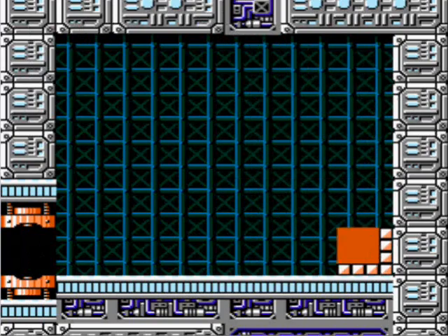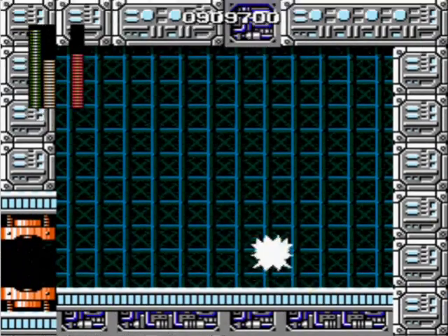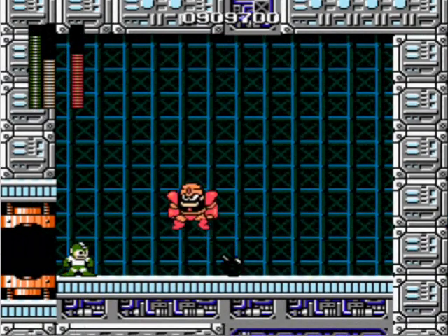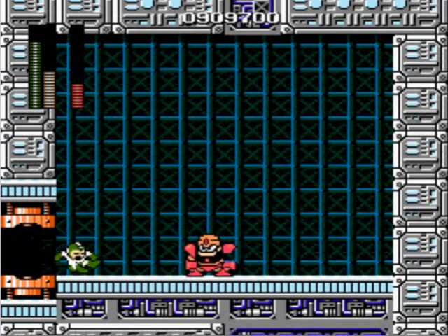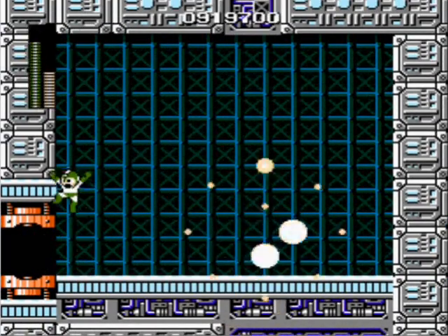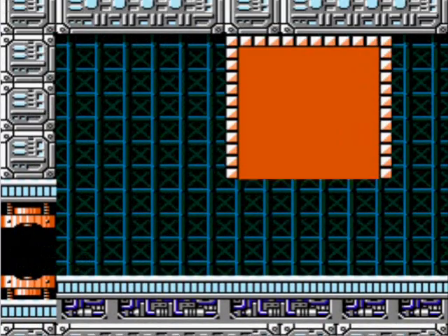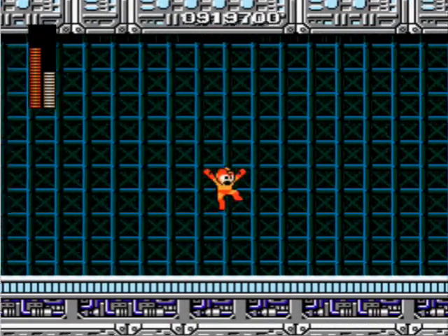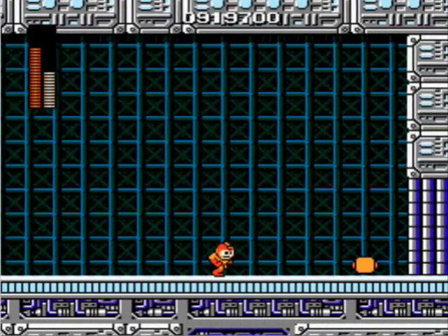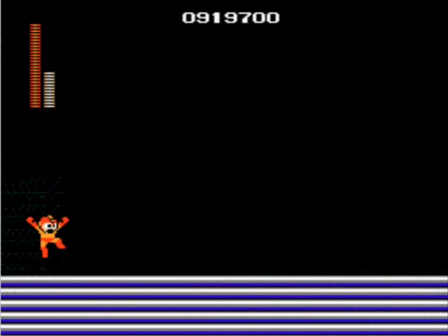And then we got the ever-wonderful Guts Man, who has become slightly more difficult in this iteration since he doesn't have the blocks for us to help dodge with. And that's it — this is just the final Wily left. I don't know if I can kill him with half health, but I'm going to give it a shot.